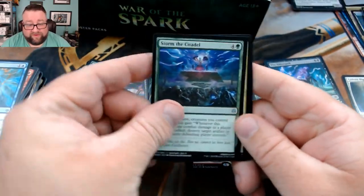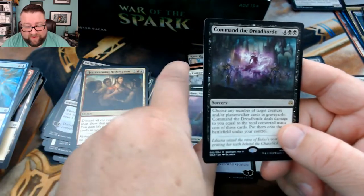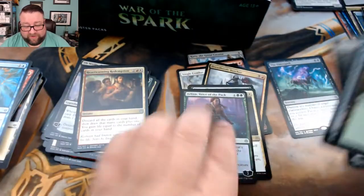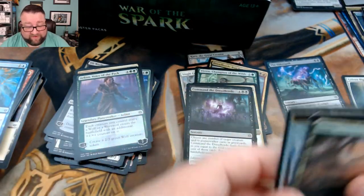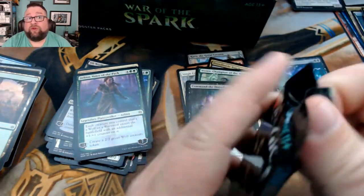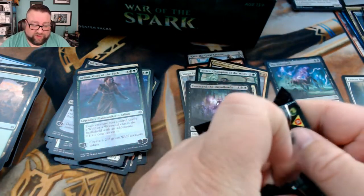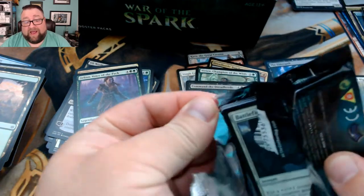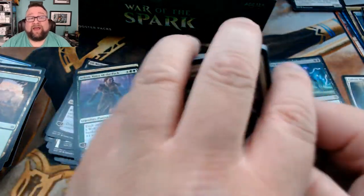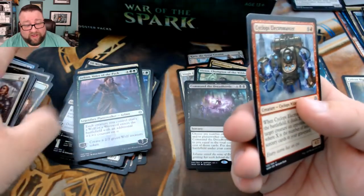We got Storm the Citadel, Heartwarming Redemption, Arlinn, Voice of the Pack — glad to see she's back — and then we got Command the Dread Horde. This did so much work for me at pre-release — just a ridiculous amount. That is such a good card. I was able to use it in two different ways: bringing myself out of a losing situation to turn the game around, and also using the Elder Spell to pull everything out of the graveyard and then killing myself to deny my opponent the win.